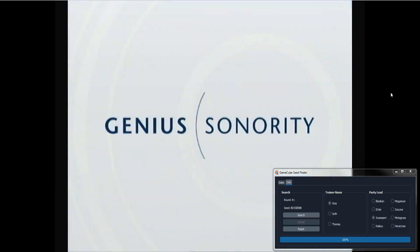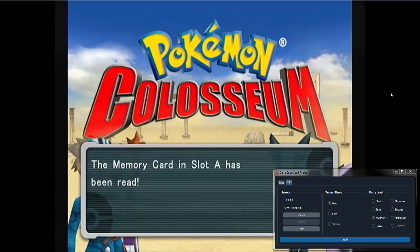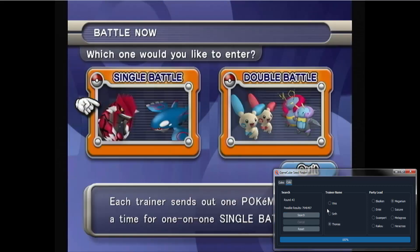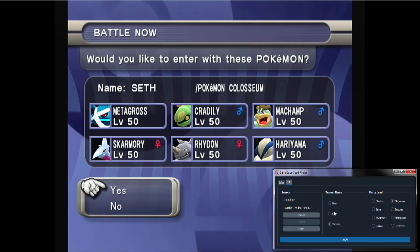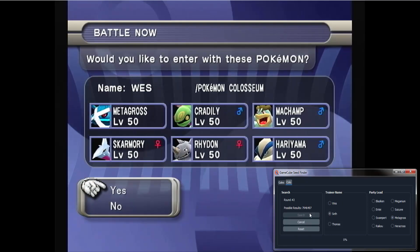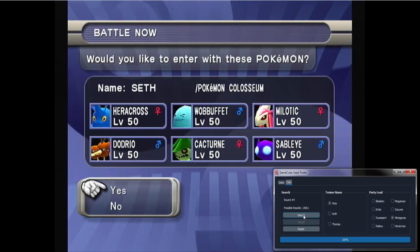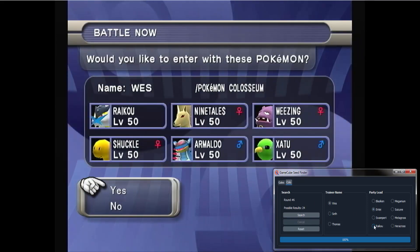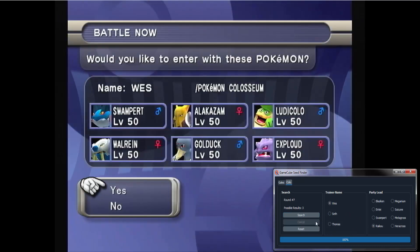When finding your initial seed, it's the usual process of going into Battle Now and inputting the trainer names in succession. Remember it's always Singles, Ultimate difficulty. So: Thomas and Meganium, Seth and Metagross, Wes and Metagross, Seth and Heracross, Wes and Entei, Wes and Raikou, and Wes and Swampert. It's not complicated anymore — it used to be much more difficult, but now it's easy and accessible.